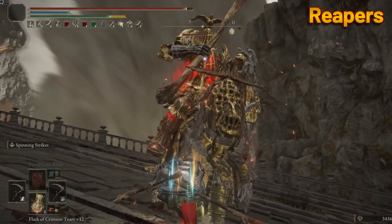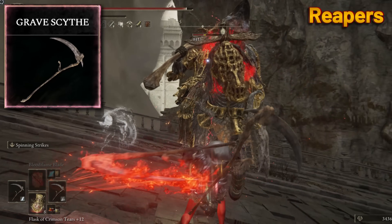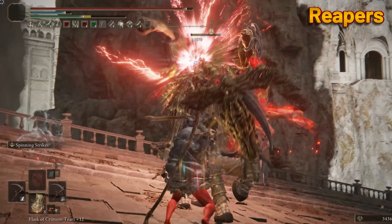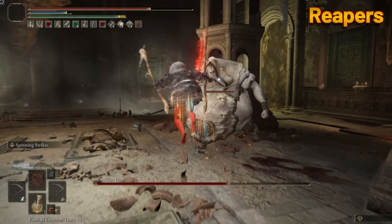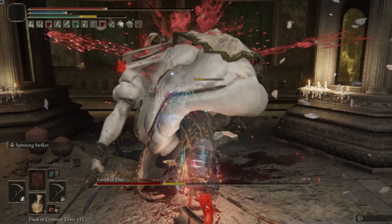Reapers. Of course, I gotta go with the Grave Scythe. You can farm two of these quite easily, so power stancing them is a must. It feels great proccing status effects using Double Scythe with its deadly jump attacks. Grave Scythe has the highest attack power and looks the coolest.